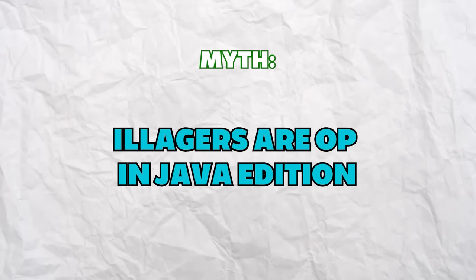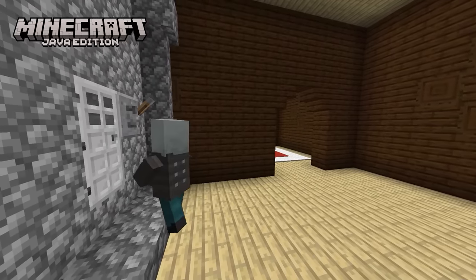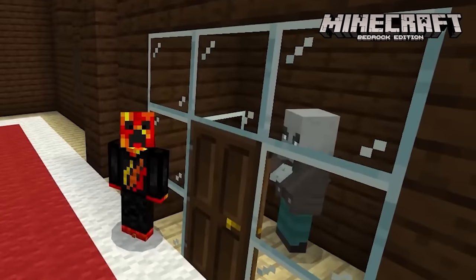Illagers are OP in Java. Illagers are able to open up doors in Java and attack villagers seeking refuge inside their homes. However, in Bedrock they just get stuck behind them.